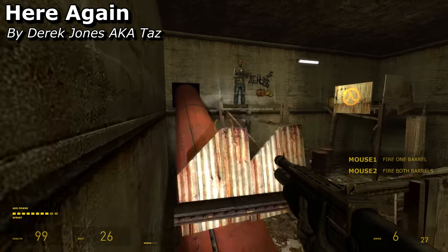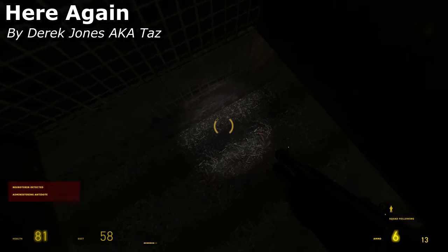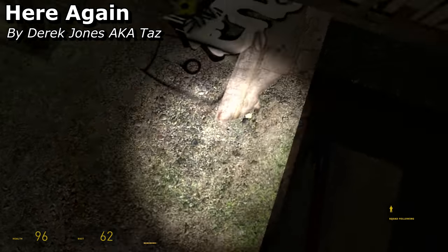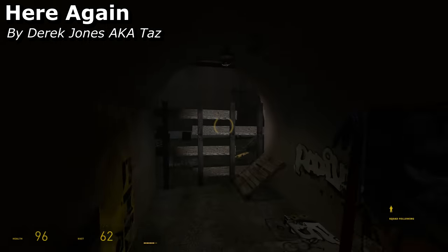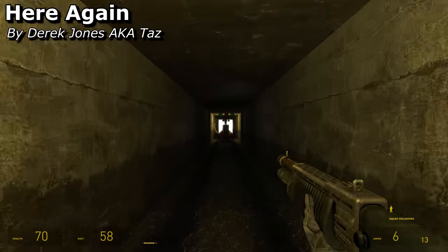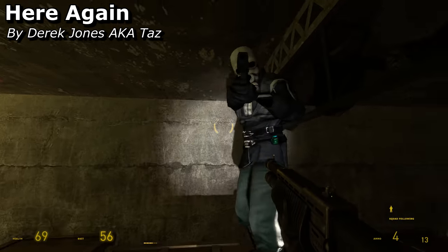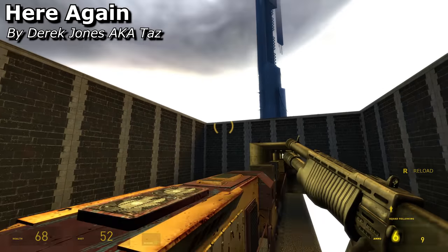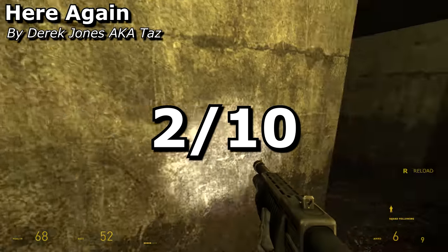I returned and found an outpost, but that proved to be a dead-end too. Eventually I resorted to noclip again and found a train section only accessible through the bit you can't pass through. At this point I had no idea what I was supposed to do and gave up, making this the only entry I wasn't able to complete. This map does so many things, some of which are complicated to make, and has the potential to be pretty decent — but it's so poorly planned and playtested that I'm left confused and disappointed. Here Again only gets 2 out of 10.